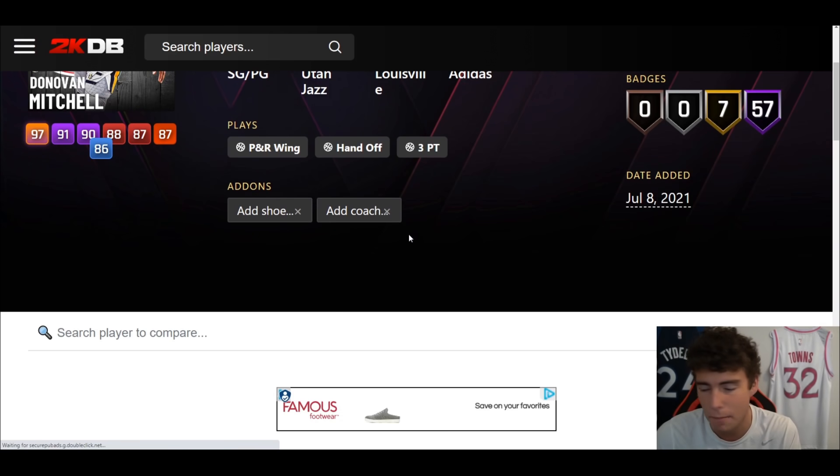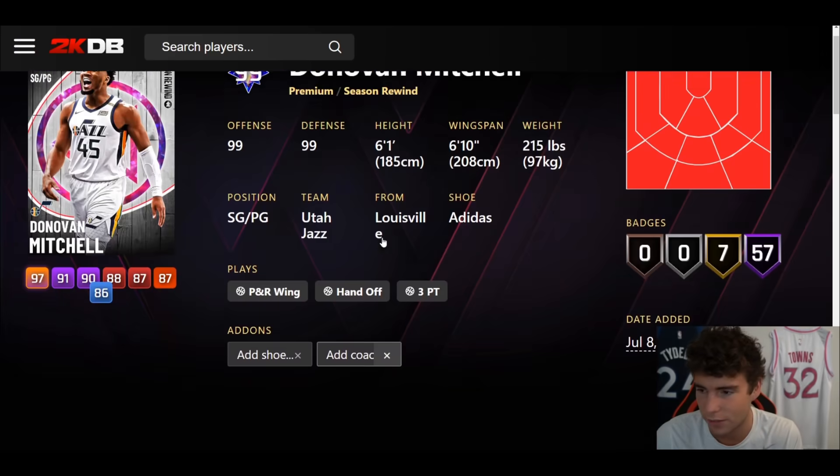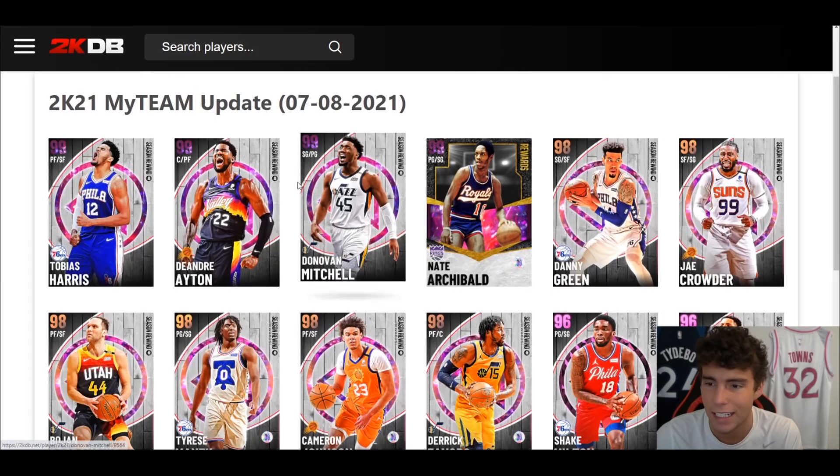Jump shot — very quick. Quick drip stop Pro 2, size escape Pro 3 movement, as well as Pro 8 between, because of Hall of Fame Blinders. This is our first Donovan Mitchell on next gen that might be usable. Still, he's only 6'1" and we know how small players are in the game. If you're a big Utah Jazz fan or Donovan Mitchell fan, you can use him and have fun.